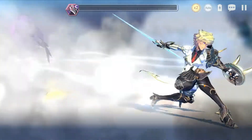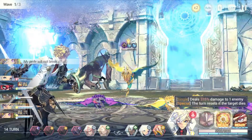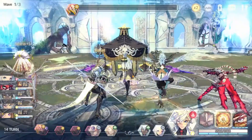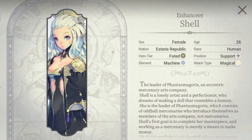While Shell might not be a standout support in the current meta, we do think you shouldn't overlook the unique utility she provides among other fated supports. Overall, she functions with a niche balance between buffing, debuffing, and cleansing, and if you're looking for someone to make your attackers even stronger or annoy the enemy team, then Shell's the right hero for you.